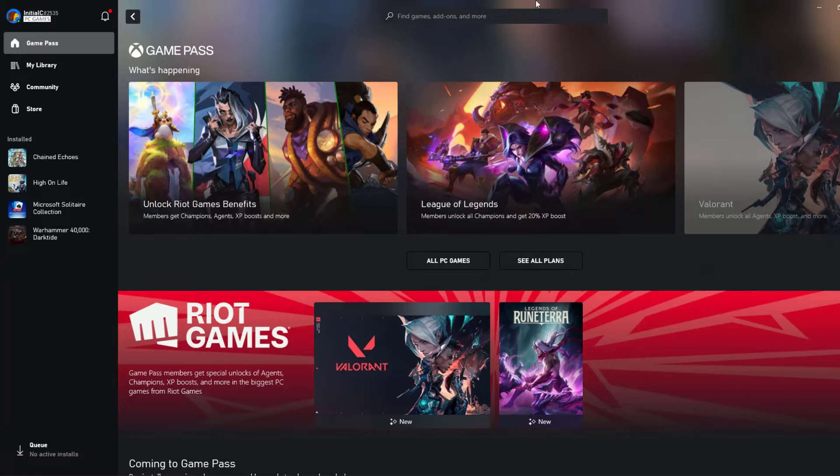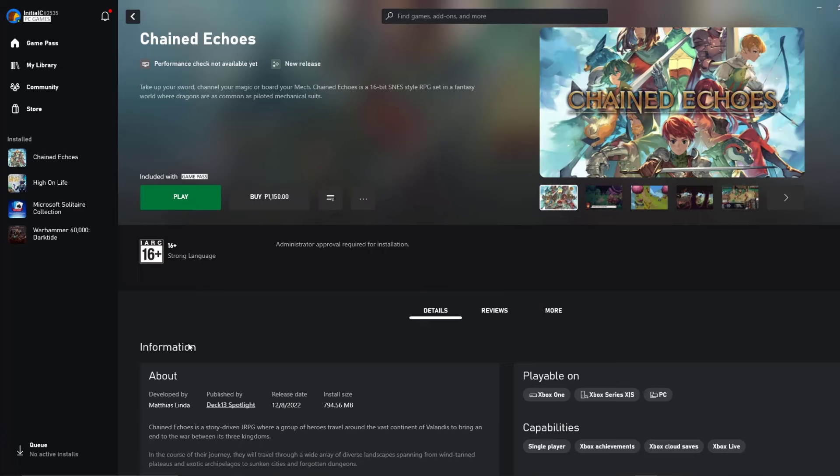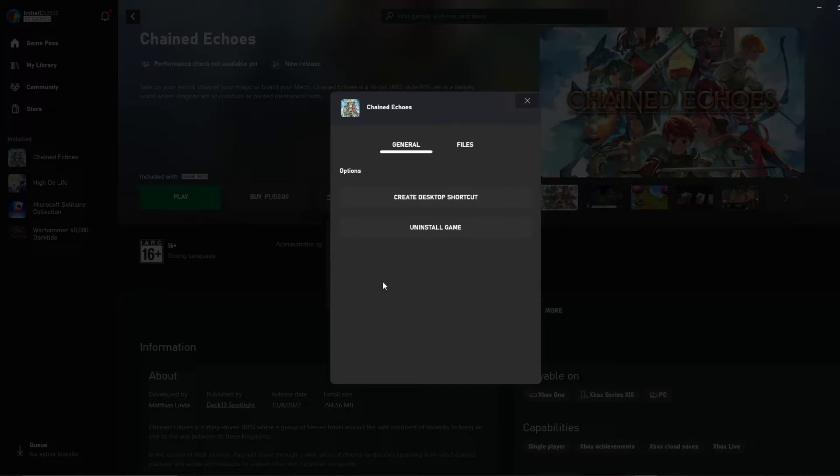On your PC Xbox Game Pass launcher, click My Library, click the game, click the three dot icon beside the Play button, select Manage, then click Files and select Verify and Repair.